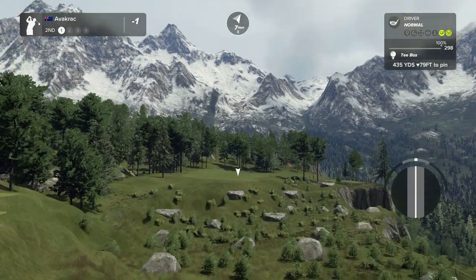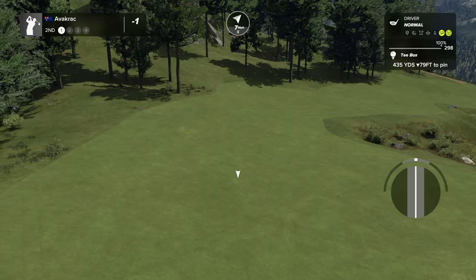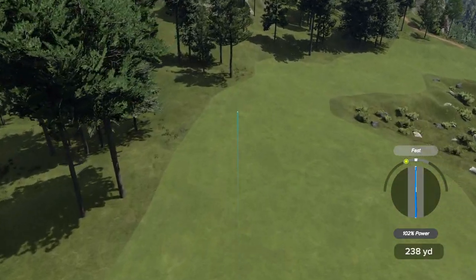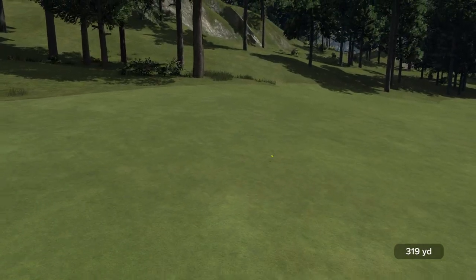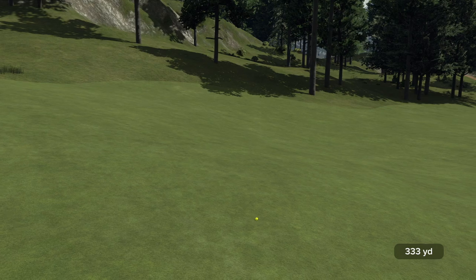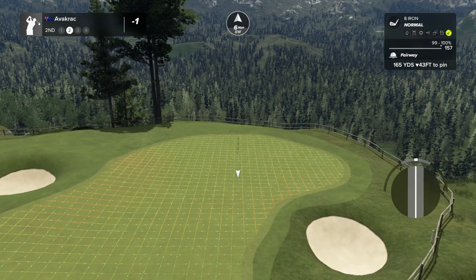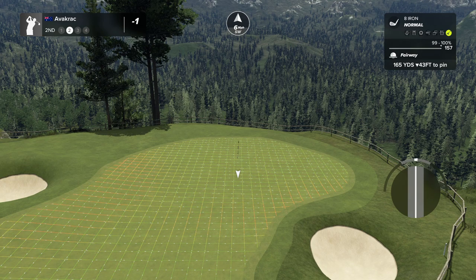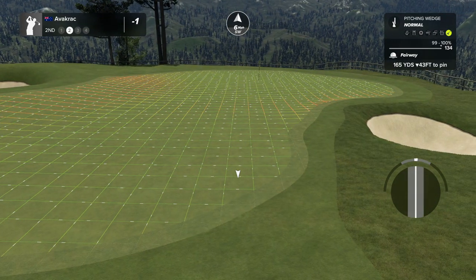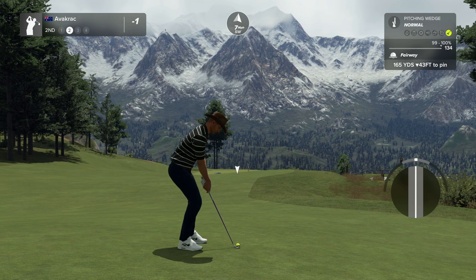Moving on, hole two, par four, 435 yards, 79 feet down. We do have some elevation changes in this course. I'm just going to rip into this one. This is the first time I've jumped on golf today - quite early in the morning, but I'll get it done. 165 yards, 43 feet down - let's take some advantage of that plus the wind. Coming in with a pitching wedge. The downhill run - I want it to run out a little bit here.